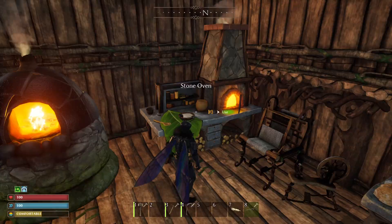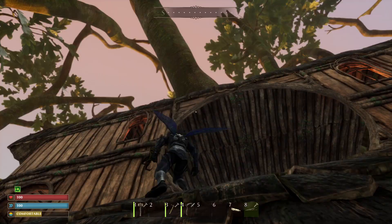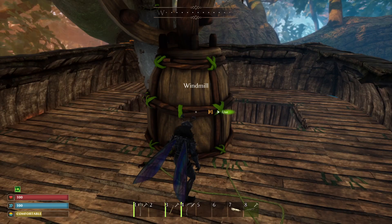The only issue is actually unlocking the stone oven because it is going to require some endgame resources. To unlock the stone oven you're going to need some wood, stone brick, and clay mortar. To get clay mortar you're going to have to go over to your windmill, access it, and you're going to see that you can unlock it with some bug lymph and some clay.